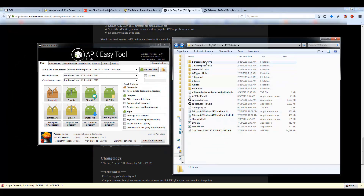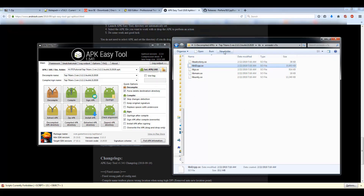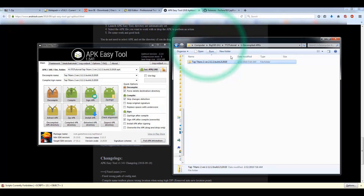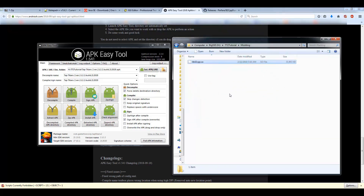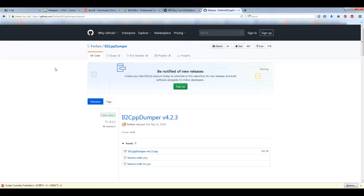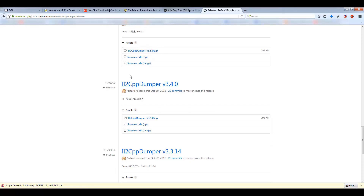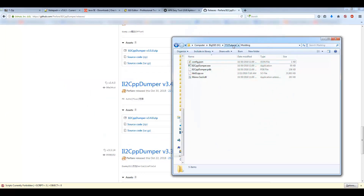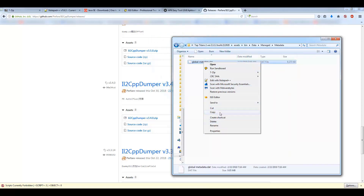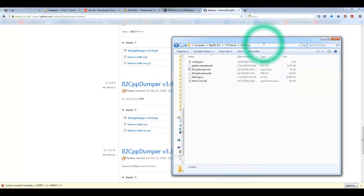After about three minutes, decompiling is successful - hit OK. Go to your decompiled Tap Titans 2 folder, go into lib, and find the file called libil2cpp.so. Copy that file and paste it into a new folder - I'll call mine 'modding'. Also download Il2CppDumper, I'm using version 3.4.0 but a more up-to-date version works too. Drag and drop its files into that same modding folder. Then go back to your decompiled folder, go to assets, Bin, Data, Managed, Metadata, and copy the global-metadata.dat file into the modding folder as well.